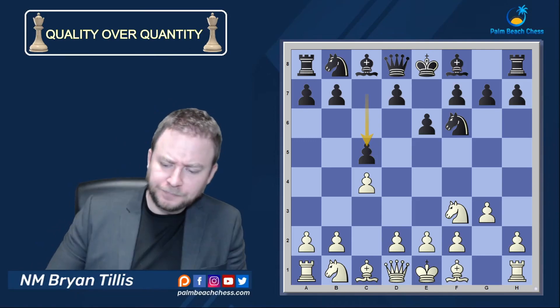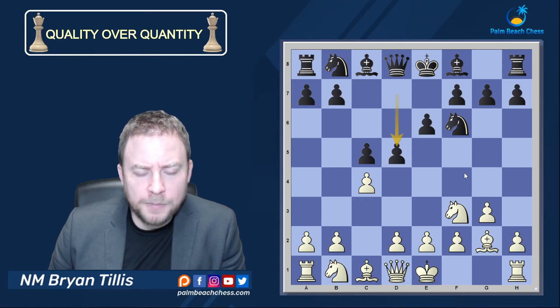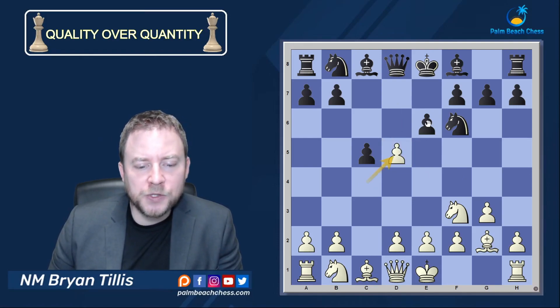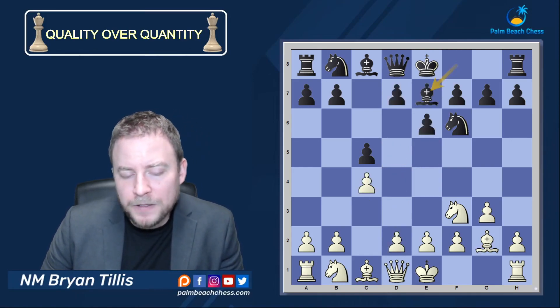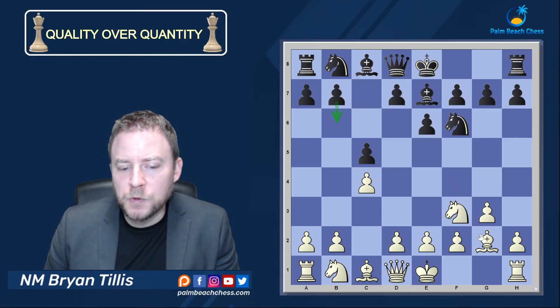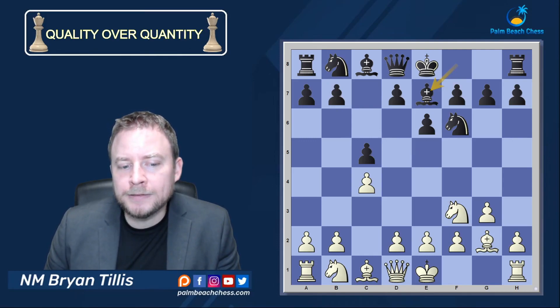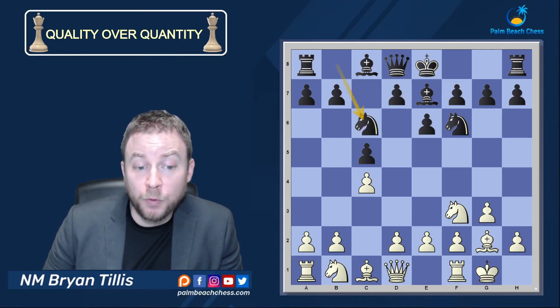We're in the English, and normally from this move order you're going to see black play d5, where you have two options: you can castle — say you'd like to go into a colors-reversed Benoni — or you can take straight away and get a Tarash. In this case, Bishop e7 was played, and I'm already feeling optimistic because I'm comfortable against these hedgehog-esque structures. But black can't play b6 due to discovery ideas, so it's not an optimal hedgehog, and still probably the best shot for black is to play d5 and go back into Tarash waters.